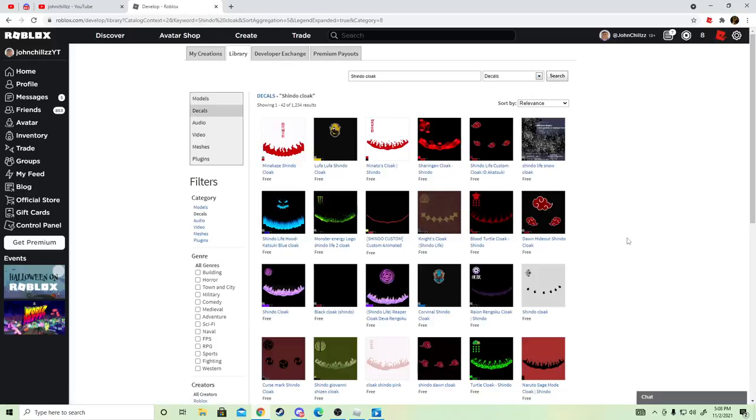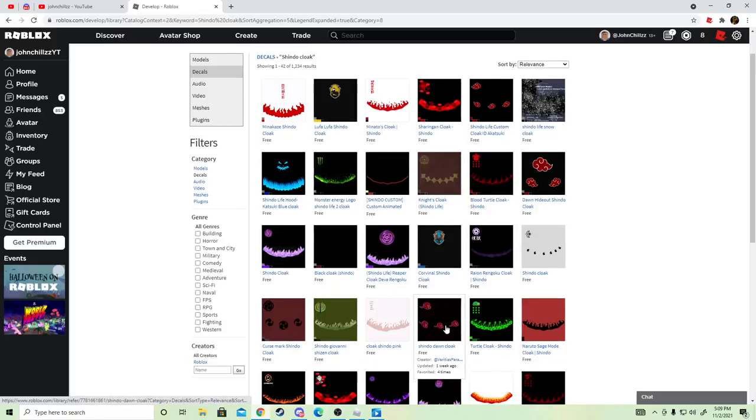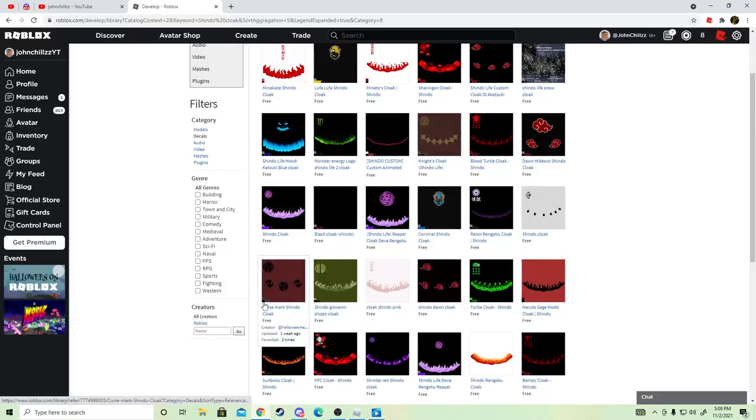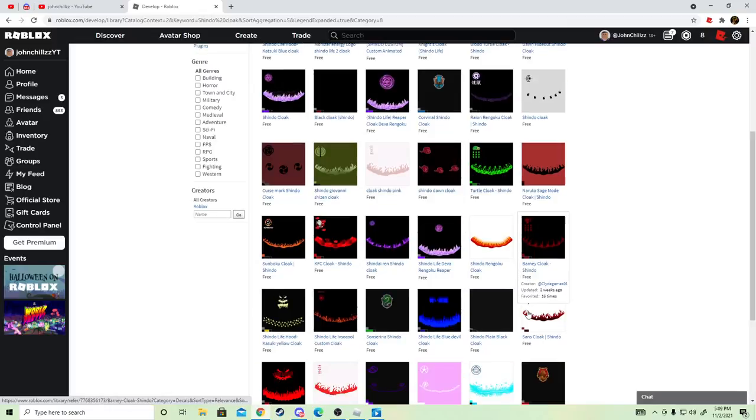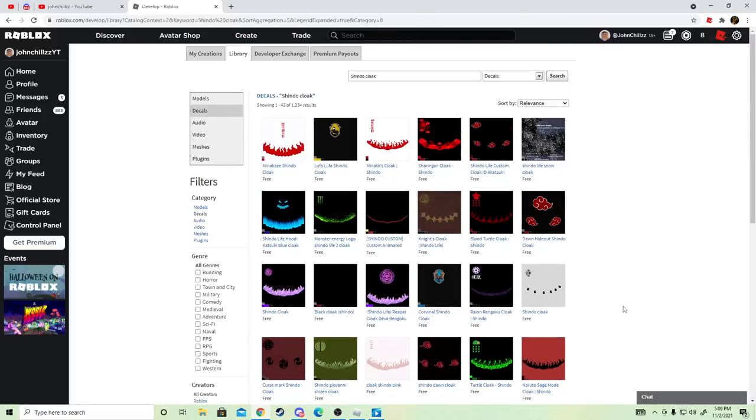Then you're going to click Models and go down to the second one. As you can see, a bunch of Shindo Life cloaks come up — like Minato's cloak (that's Naruto's dad), the Akatsuki cloak, and there are so many different custom cloaks that you guys can use. A lot of people are wondering how do you put it on your character.